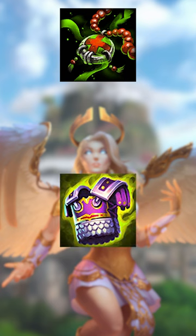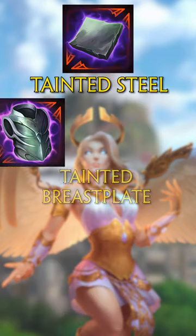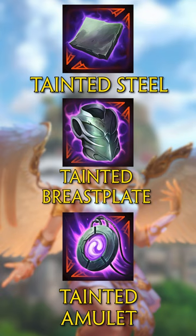For Tanks, the go-to anti-heal options are Pestilence and Contagion, which apply 25% in an aura around you but do not stack with each other or themselves. There's also the starter item option Tainted Steel, which is one of the strongest anti-heal options in the game but takes up your valuable starter slot.